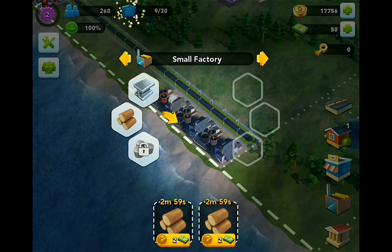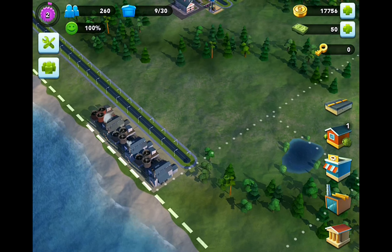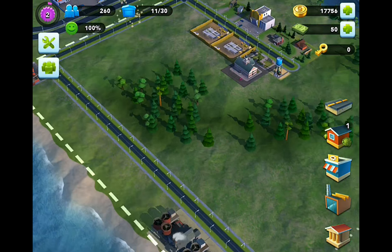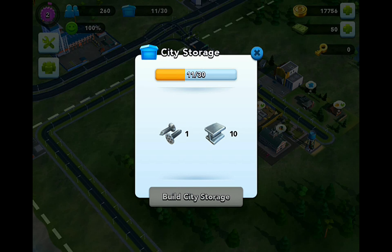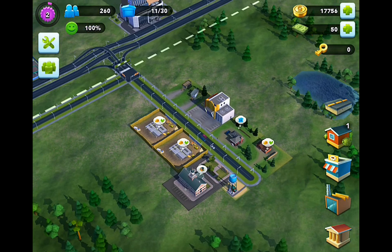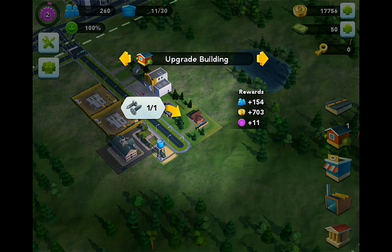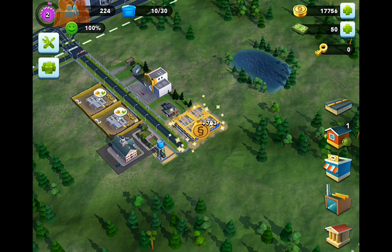That takes three minutes - let's make four of those and keep the metal going. You can see our city storage up here - let's tap that. City storage - this sort of garage thing. We've got 11 out of 30 right now; I assume we'll be able to expand that later on. Let's try and upgrade these - we're at 260 population.